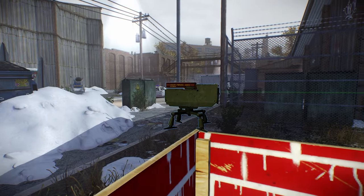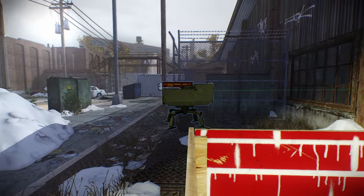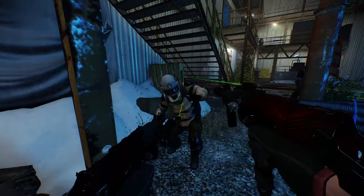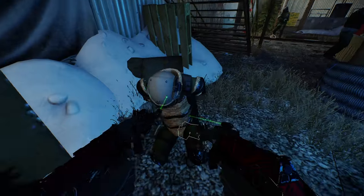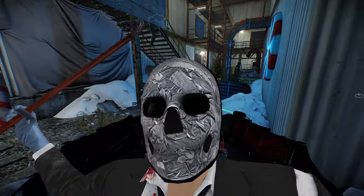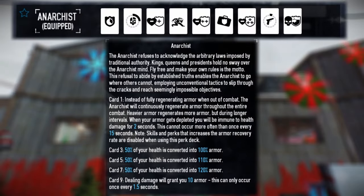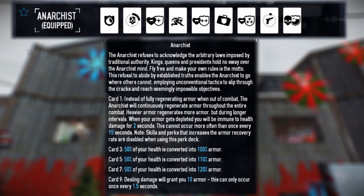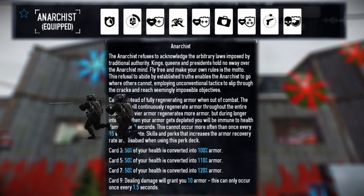Turrets are 4 stationary turrets, but the cost of deploying one is about a quarter of your total ammo. Jokers are essentially Pokémon — convert two cops to fight on your side, with the caveat being you only get two of them, but they have infinite ammo and can move. Or you might as well get both if you want. Anarchist is a great perk deck for this as it turns you into a Walking Tank and recovers armor even while you're in battle, which believe me, you will be in constant firefights.